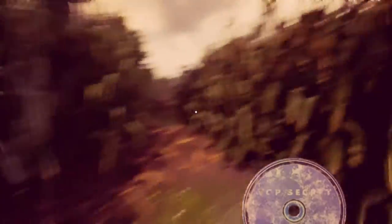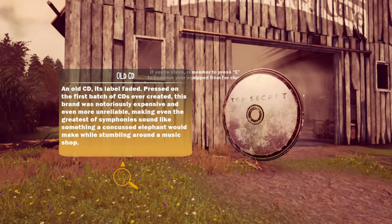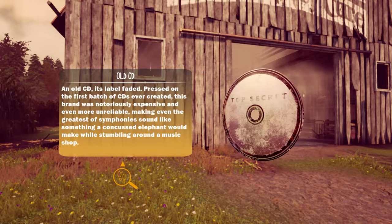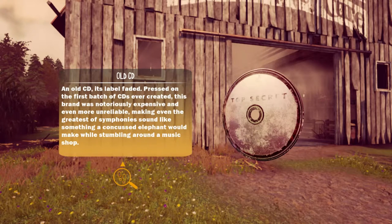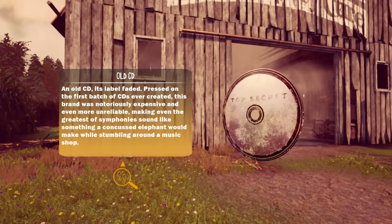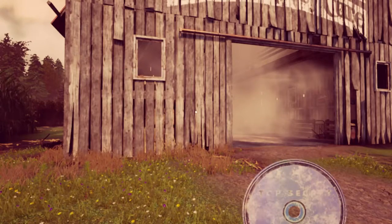Is this the thing that we put in the thing? Hold shift to sprint — yeah, I noticed that. Sometimes I do this thing where I just wiggle the mouse while I'm talking. It's probably pretty annoying. It's an old CD — the label faded. Pressed on the first batch of CDs ever created, this brand was notoriously expensive and even more unreliable, making even the greatest of symphonies sound like something a cussed elephant would make while stumbling around a music shop.